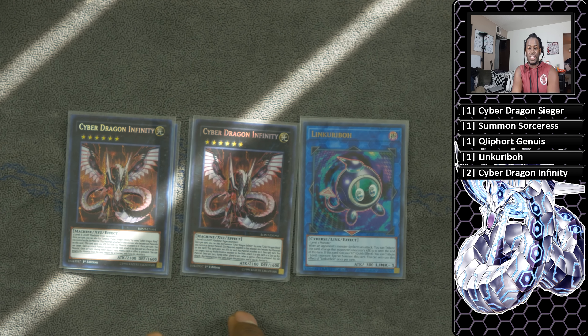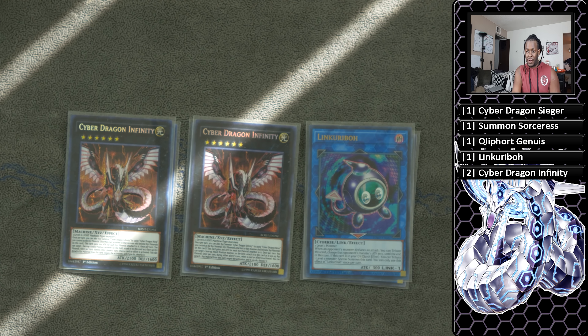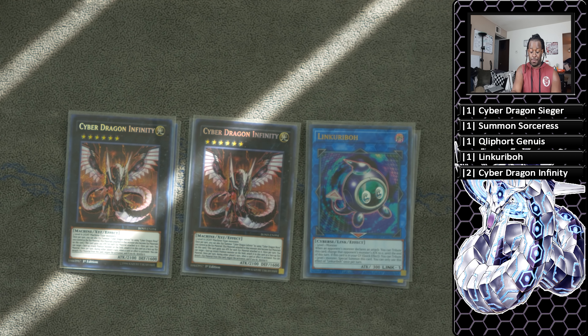Two copies of Cyber Dragon Infinity — this is the card you guys want to make early and often. It allows you to negate your opponent's monster effects and spell and trap cards, and it allows you to attach opponents' face-up attack position monsters. It's just a monstrosity to deal with.